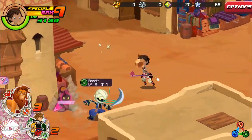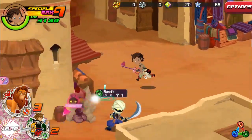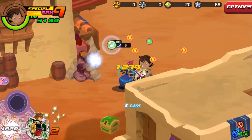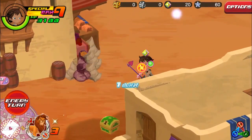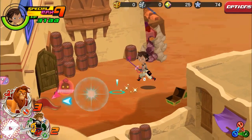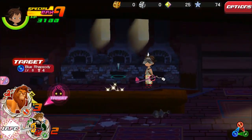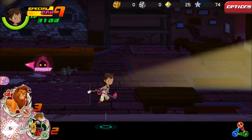Excellent. So we do have some shinies there — topaz earring. We have a bandit there. Take him out. And I see a little chest right there. Go ahead and get that into more shinies, so we have to walk through here. We do have a couple more shinies here. I think we pretty much get everyone there.